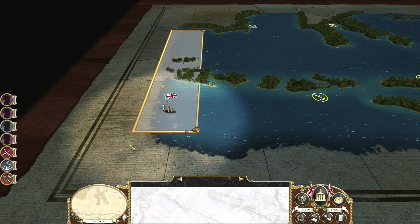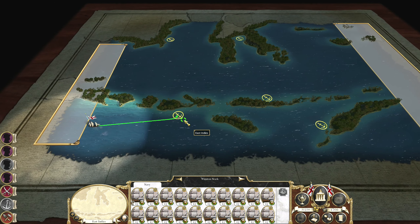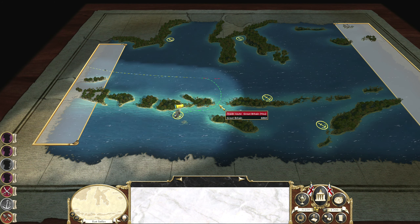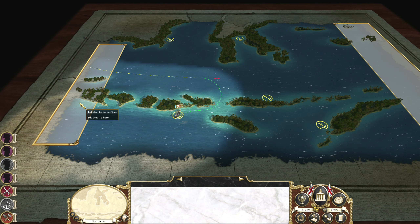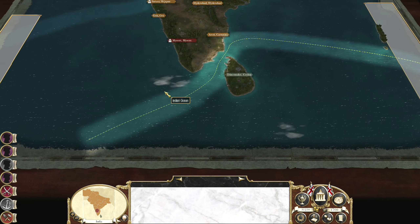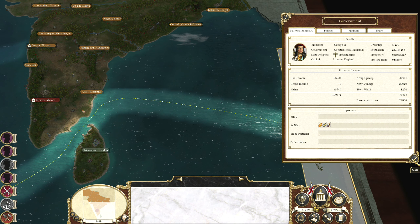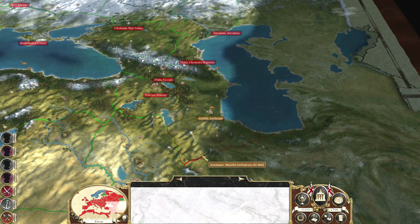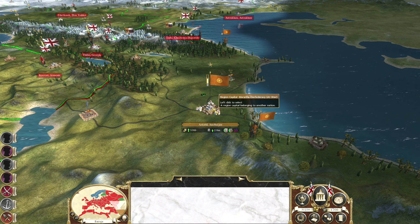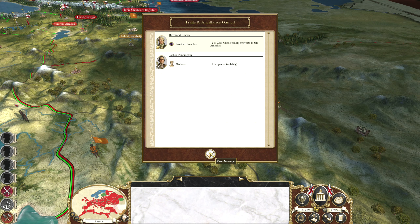Not actually too much happening, although Winston Stark has arrived in the East Indies. Let's see where this trade goes — it does go back and actually provides us with 6,860. Does this go to India? It does. Oh, that's not good, because this could quite easily be raided, although it does bring us a hell of a lot of income. Either way, we've got successful missions and traits and ancillaries gained.